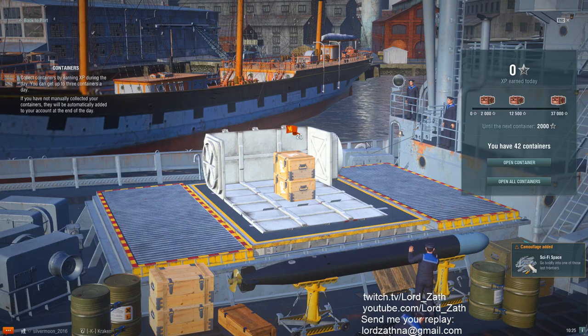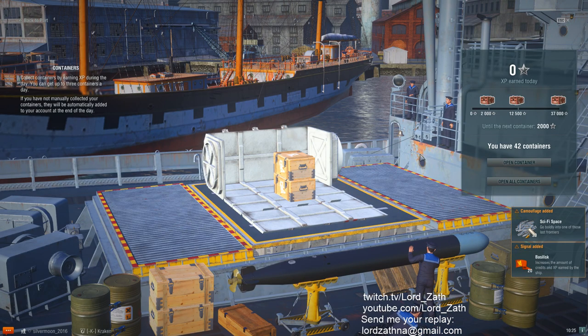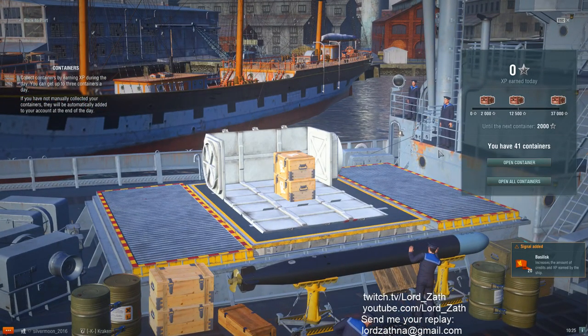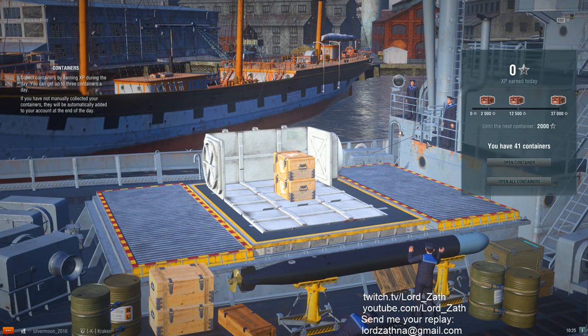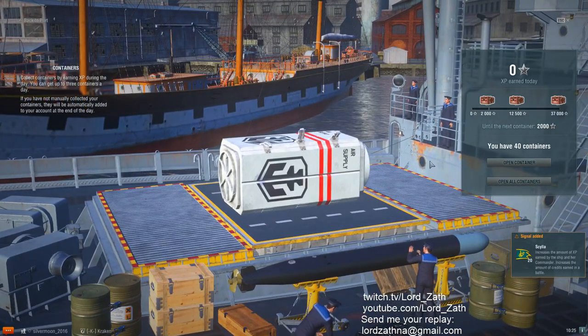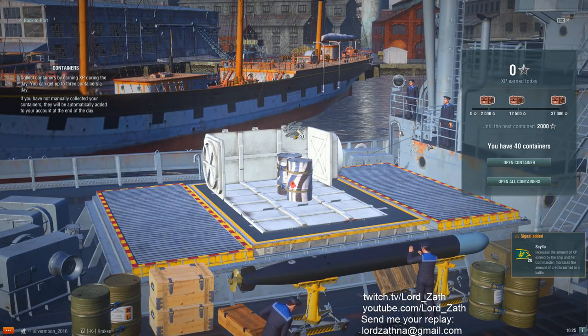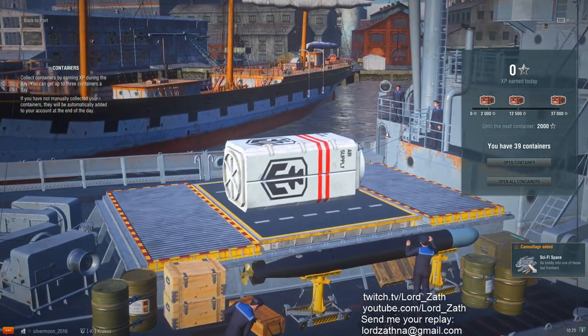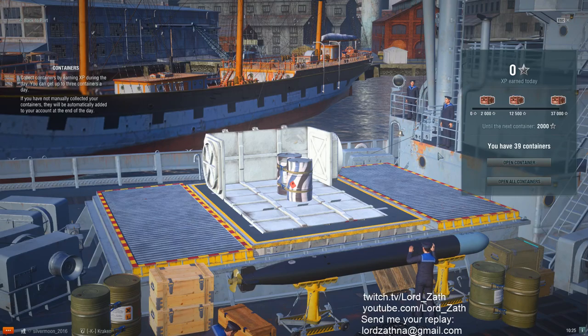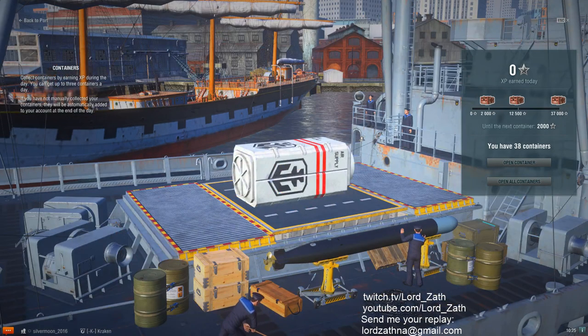20 bacillus. My understanding is you can get a premium tier 8 carrier out of this thing — it's pretty awesome. I already have them on my account, so I don't think they show up. 20 silla, 20 space camo, 20 sci-fi space camo.